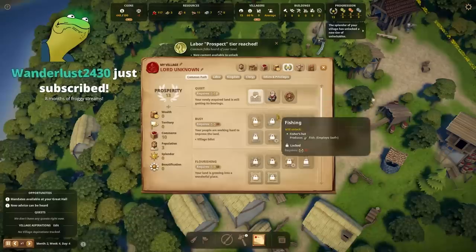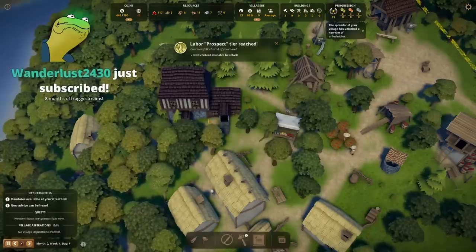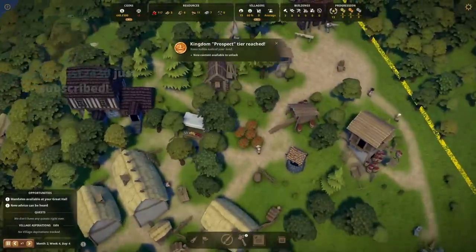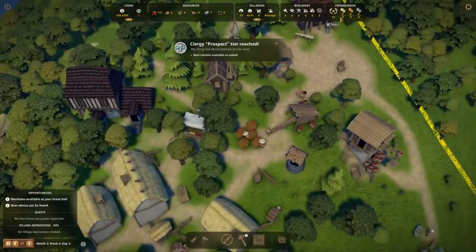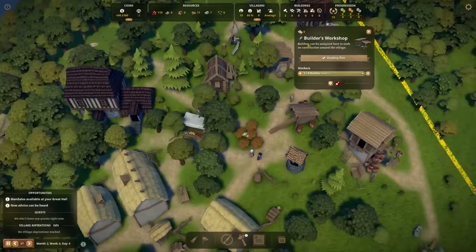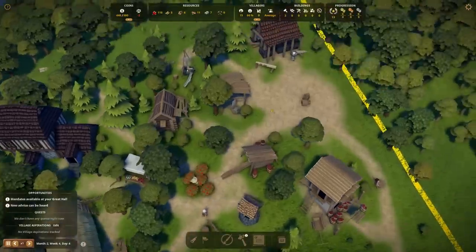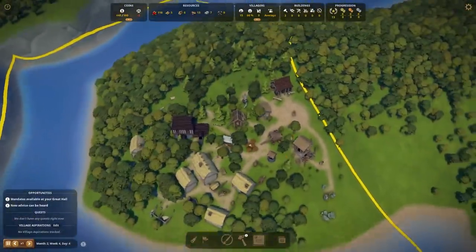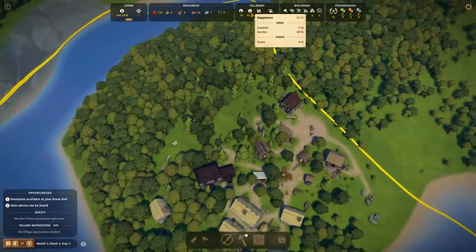We also have trade routes getting unlocked — we can buy tools and start to exchange for goods that we don't have. Kingdom Prospect here reached. We do have splendor, wealth, population — all of these things are going up as we do all of this. All of this is sort of the meat and potatoes of what we're grinding, but it is unlocking higher things for us.